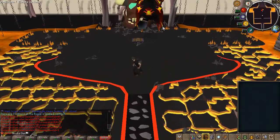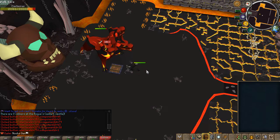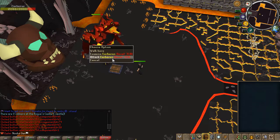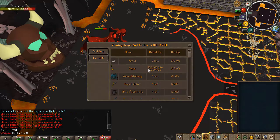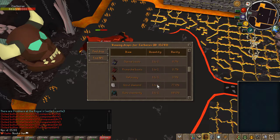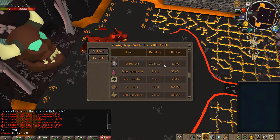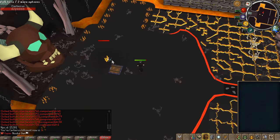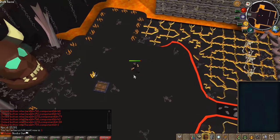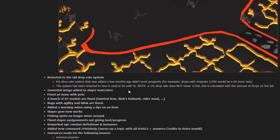Let me go into god mode. Cerberus will do magic, range, and melee damage, so you can't really protect against anything from it. It has 20,000 HP. As you can see on the drop table, it can drop coins, some armors, the Pegasian, Eternal, Primordial boots, the Hell Puppy, and more. It also spawns lava pools, so that's pretty nice.